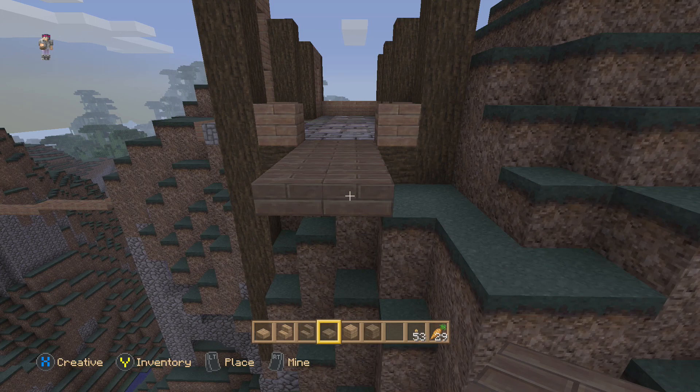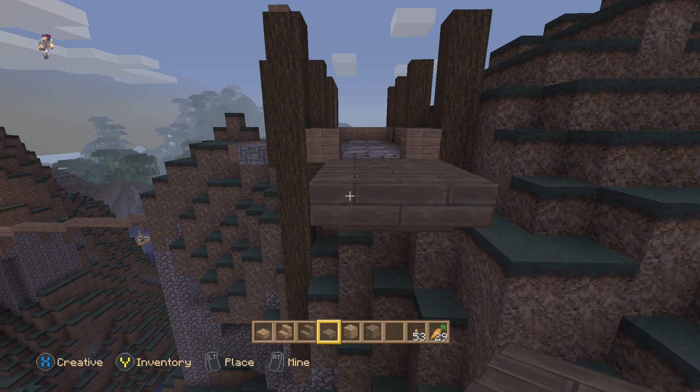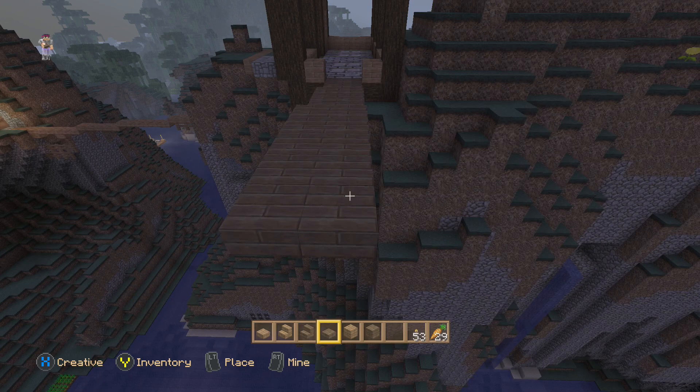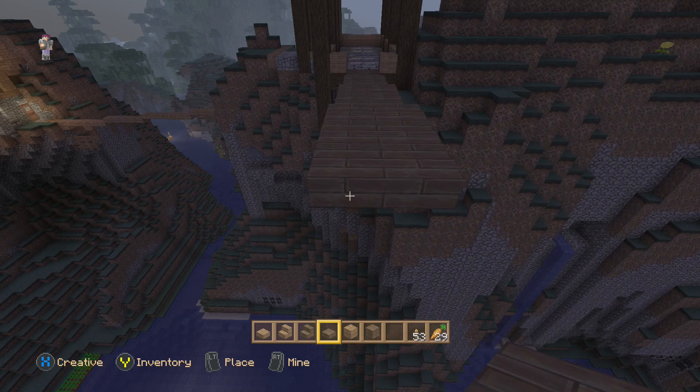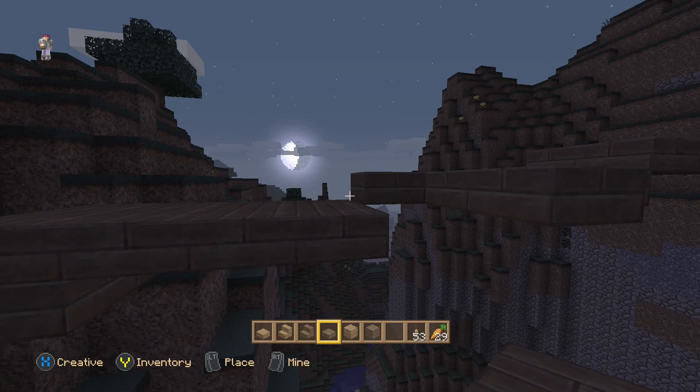We're going to have kind of a steep incline — this is going to be a two-by-two bridge, which I'm okay with. We've got to get somewhere up there, reasonably up there. We're going to put these down and start some points, it's going to be like a stair-step steep incline, which is fine. Then we'll go back and round it out and make it really nice. Let's check our shape — it's looking good.